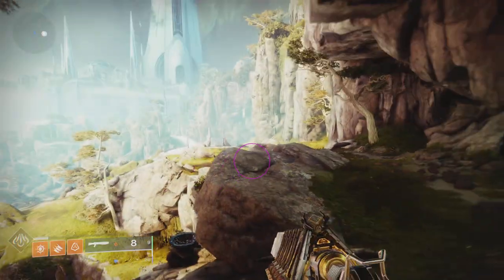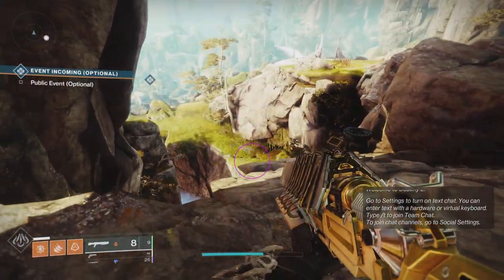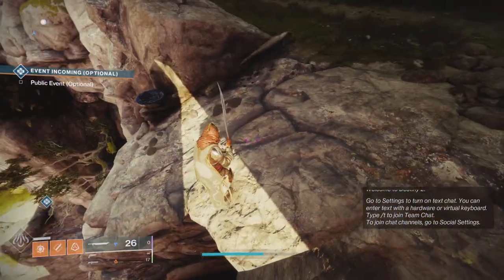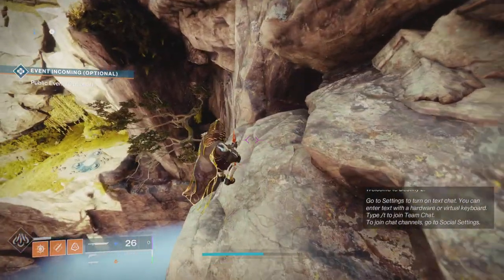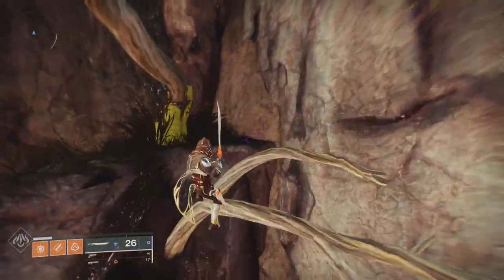Today we are in the Dreaming City in Rhea Silvia. I'll show you on my map where we are — right as soon as you get into Rhea Silvia, we're right here. Today I'm going to be showing you how to glitch into the Last Wish raid and get free loot.